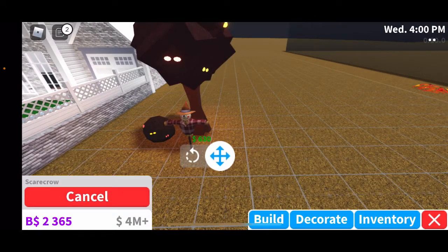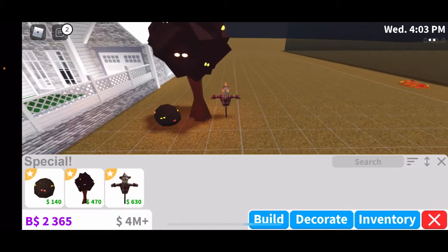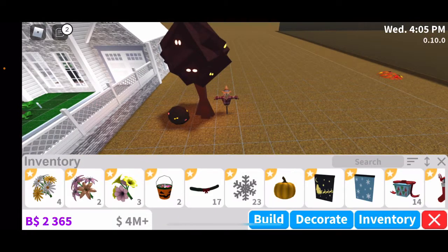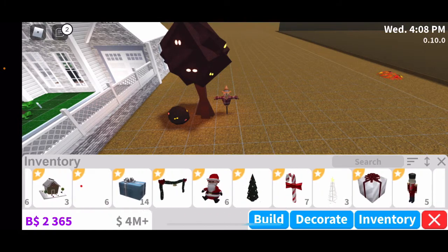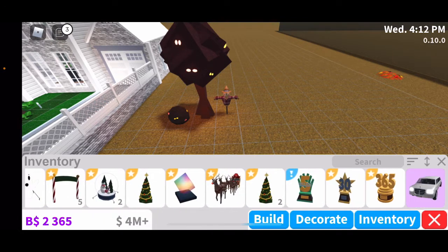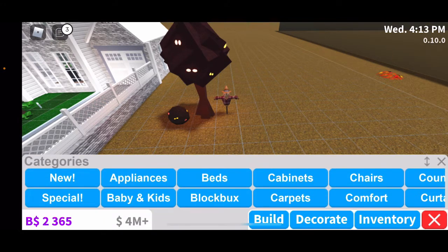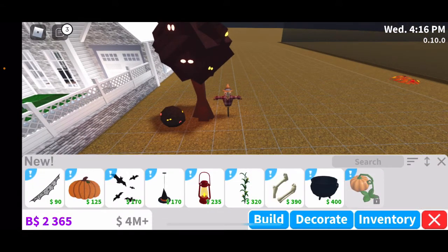We have the scarecrow. Let me see how much money I have. I could buy these — let me see if I have them in my inventory already. These are from last year or whatever. Oh, they have new items — I just didn't buy them. Okay, let's go ahead and go to the Decor.